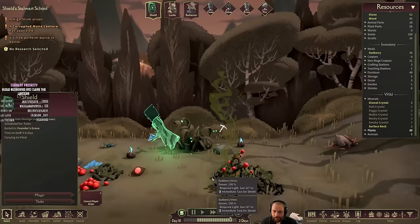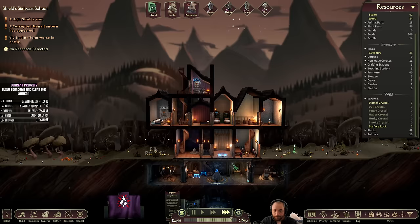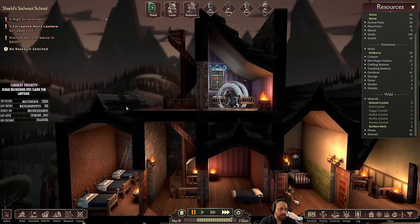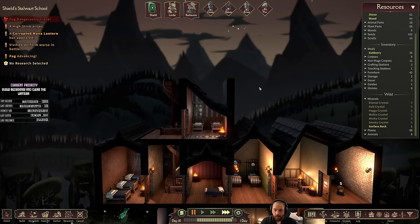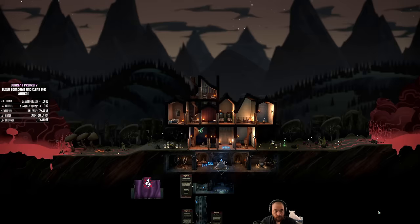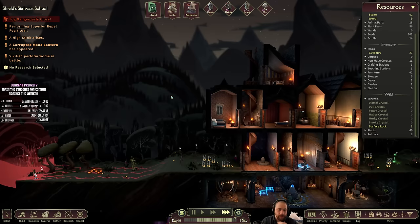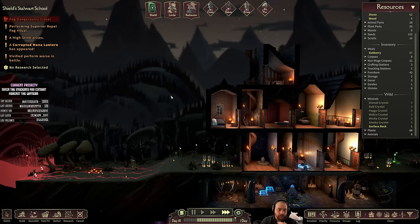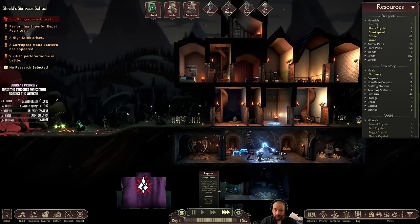I'm going to want to store these ice petals outside of where the fog is about to reach — we're safe over here. There's our dorm — we'll make it red, because you know, red shirts. And there's our bedroom, we'll make this purple. So we did get the bedrooms — now train the students for combat against the lantern. The game allows you to do some pretty strange and interesting builds. I'm also out of wood for the next ritual — we have nine wood left, so I'll have Shield cut down some trees.